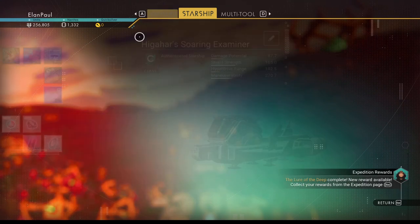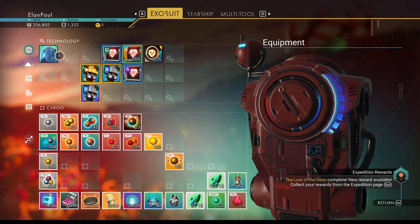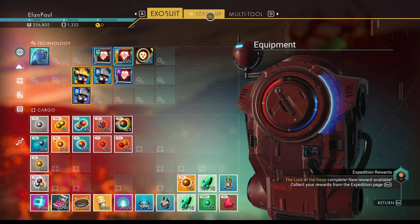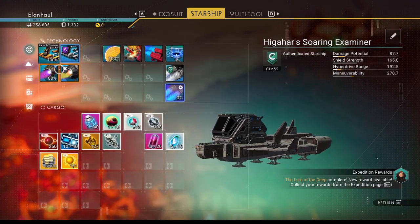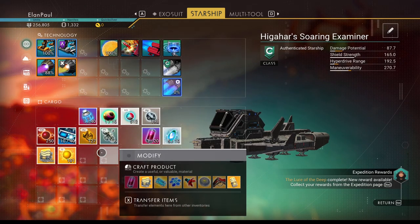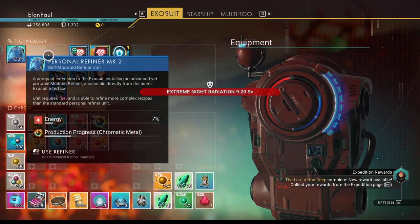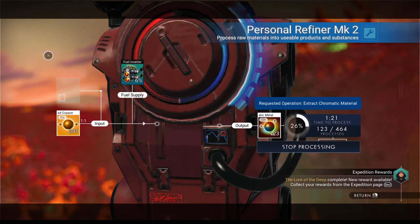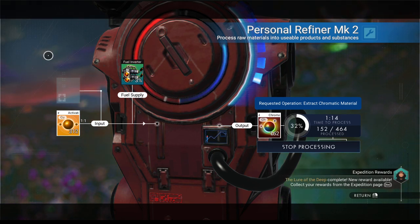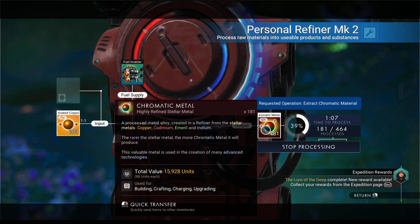Okay, what we're going to do is go into our exosuit and it's time to refine this. I'm going to keep some of the activated copper in case I need it later. Uranium goes in our ship — 180, that'll get us a charge. What do you use uranium for? You'll use it for launch fuel. Since we're out of launch fuel, that's perfect — exactly what we needed. I believe it takes 40 chromatic metal to make one microprocessor, so that would be 200 we need of this. We had about 25 to begin with so that should be enough for now.